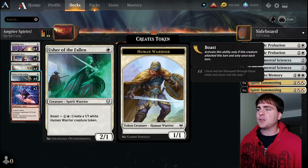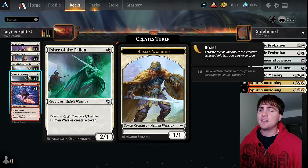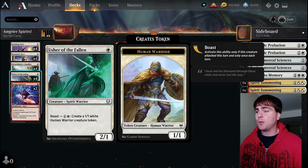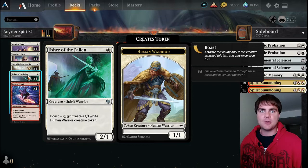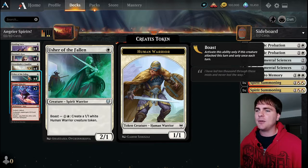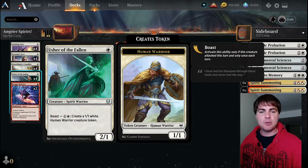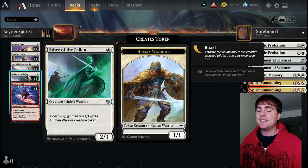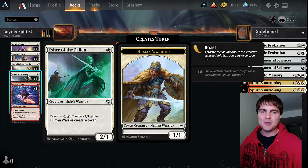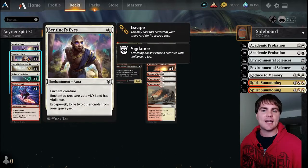Usher of the Fallen - this guy's just a dork, get him out there, get some damage. Two power, one toughness for only one mana is really awesome. He can take down a lot of creatures with that higher power. Put one counter on him and he becomes a 3/2 spirit just like those red and white ones. He has the boast ability, so as you're attacking you can clutter up the field with 1/1s. The human warriors aren't spirits, but Usher of the Fallen is, so with Quintorius on the battlefield he becomes a 3/1.